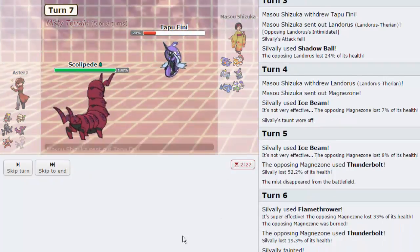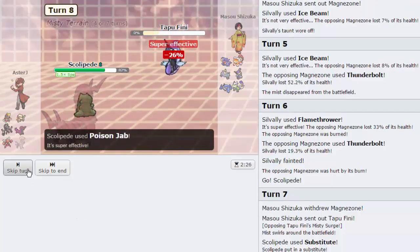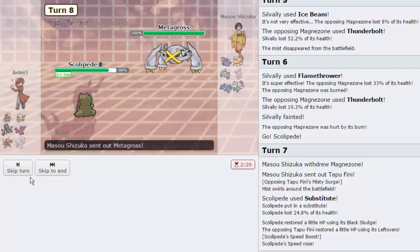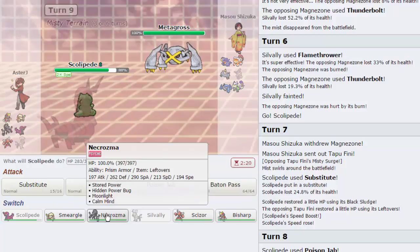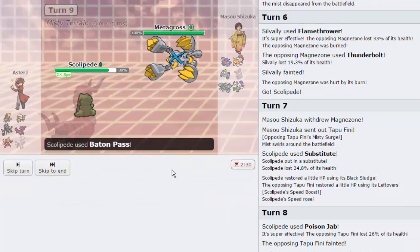There's Tapu Fini — that gets knocked out by a Poison Jab, so I'm going to do that right away. We can even Baton Pass our speed into Smeargle and start getting up hazards. I think we've passed into every other member at this point. He goes into Metagross — this is fine. We can just Baton Pass this sub out into Bisharp. Let's do that. He's going to go for Thunderbolt which is going to knock out our sub.